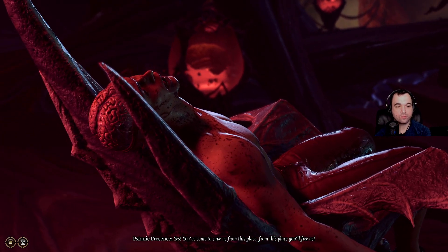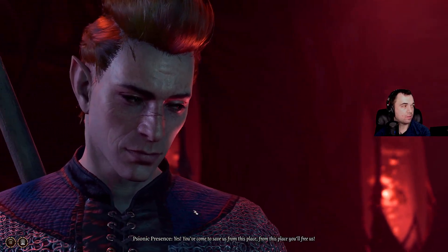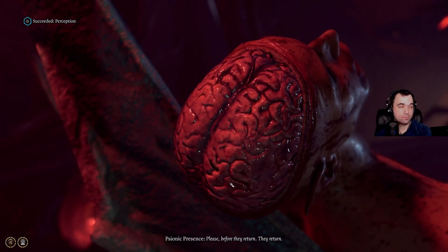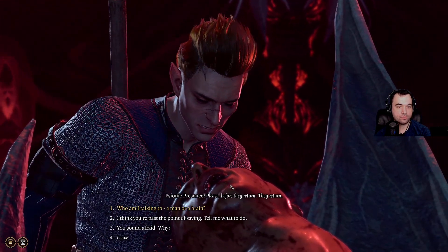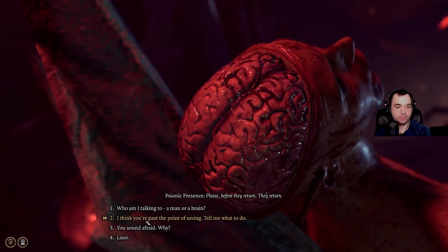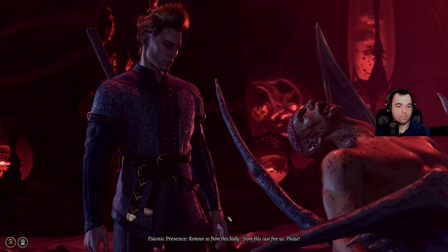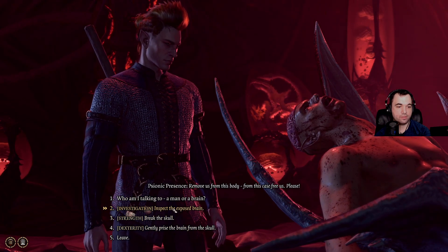Brain sticking out, my man. 'You've come to save us from this place. From this place you'll free us.' The exposed brain quivers in expectation. 'Please — before they return.' That's kind of unsettling. 'Tell me what to do.' 'Remove us from this body, from this case. Free us. Please.' Disposed brain.